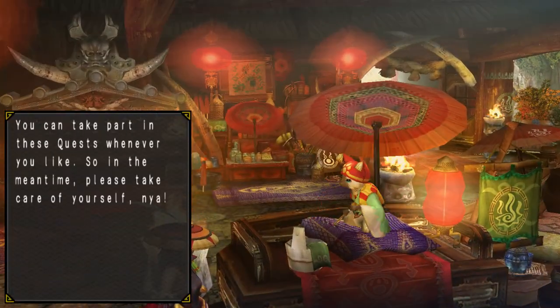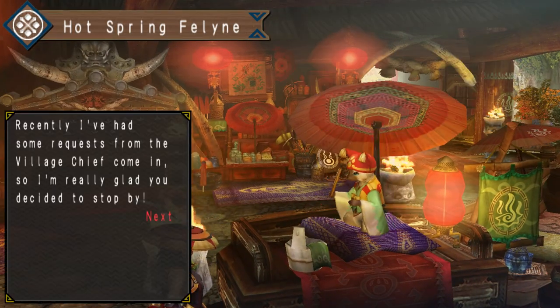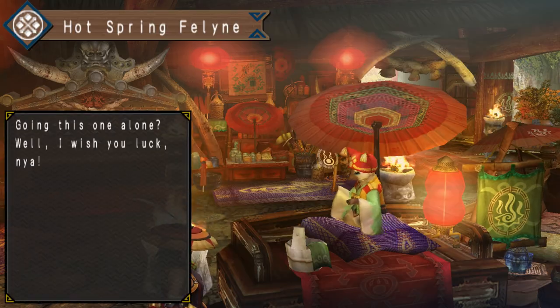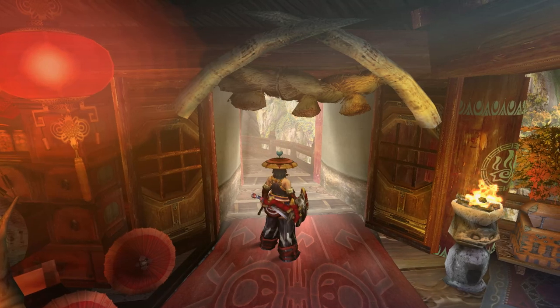Since this is such an important upgrade, I will be covering these quests as well. For now, you should have one Hot Spring quest: Hot Water Steamed Bulfango, which will require you to slay 5 Bulfango. You should clear this quest now. There are 5 Bulfango in Area 5.